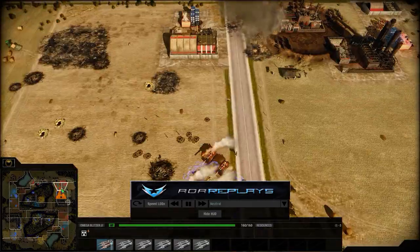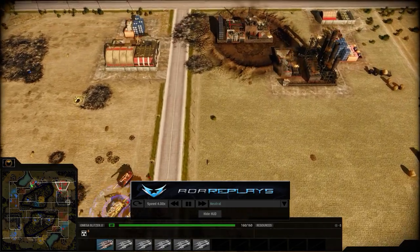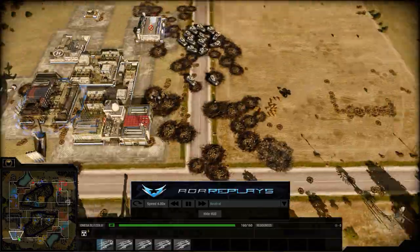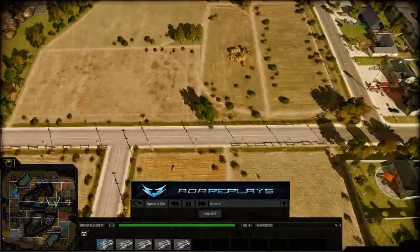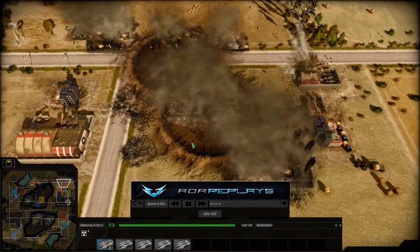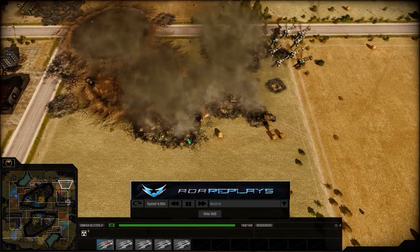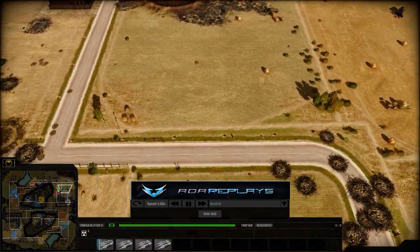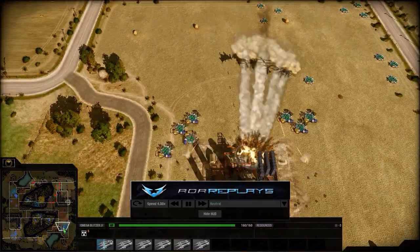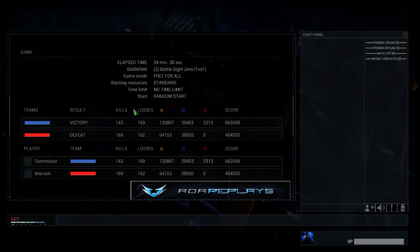But the Commissar just has such a big force and is still not deciding to attack yet. Tigris up here cleaning everything up — and here comes the last run, the Amiga cannon to end it all. This is going to be a GG. It just goes around and blows everything up. Let's Rock is not surrendering, wanting to stay in the match — but yeah, Let's Rock does surrender. That will be a good game.